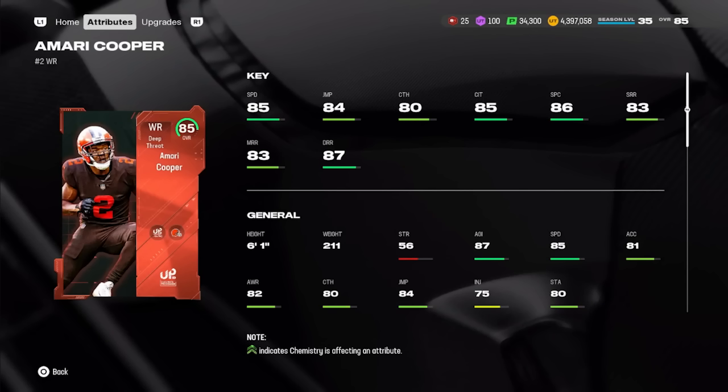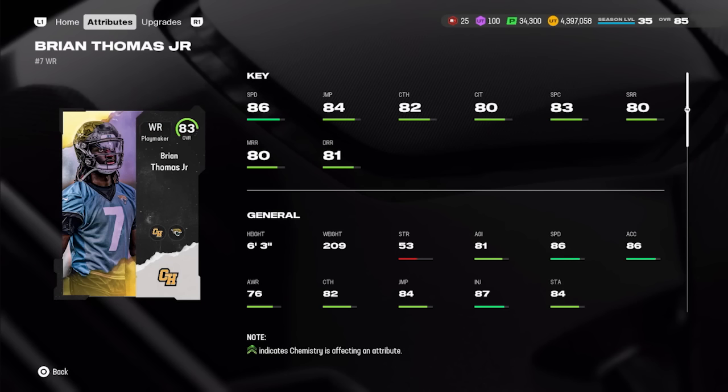At wide receiver I have two cards. First is Ultimate Pre-Season Amari Cooper. We're starting to see receivers get 87 speed, so 85 will become less common, but this is still a really good card. He's six foot one with 85 speed, 80 catching — he never really dropped many balls for me. He has 83 short route running, 83 mid, and 87 deep. Very versatile, can play slot, and averages about 143,000 coins.